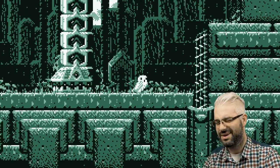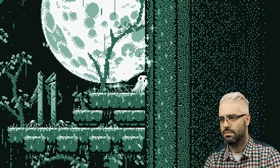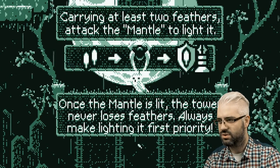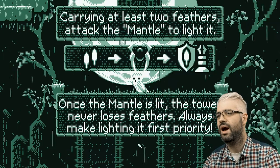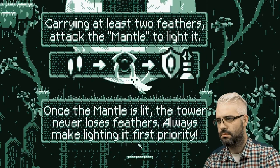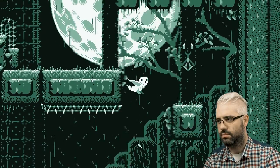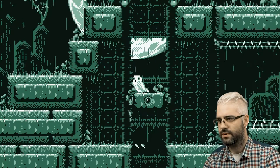It doesn't say. What's the mental? It's like the tower never loses feathers — always make lighting its first priority. So basically, what I gotta do is take those two feathers.